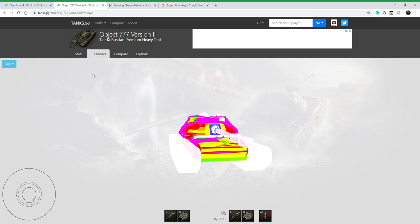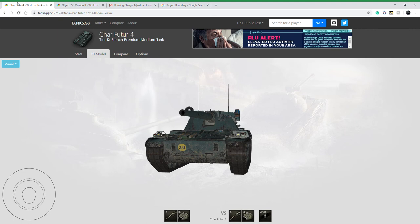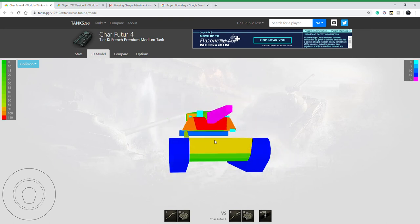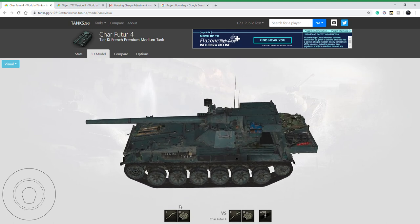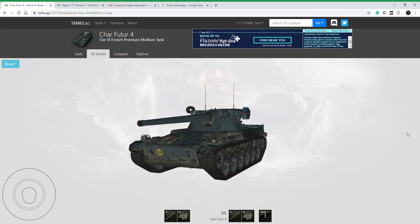The reason I wanted to make this video is not because of the Object 777 but rather this other vehicle - the French tier 9 Char Futur 4. The AE Phase 1 is also coming back as that tier 10 US premium heavy tank. The Char Futur 4 is a light tank I have never heard of. Looking at the armor model, it has no armor - 60 millimeters is really the thickest point, with 200 on the cheeks. It has a massive 105 millimeter tier 10 cannon with an autoloader.